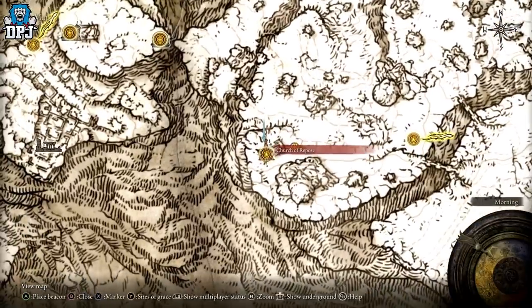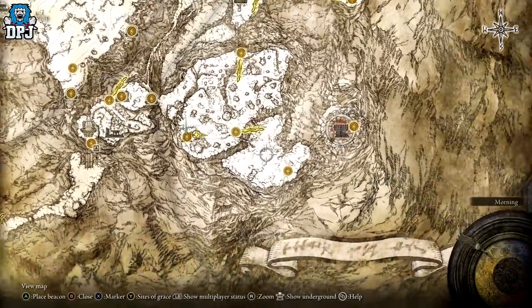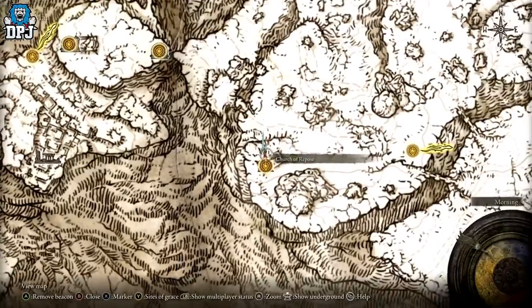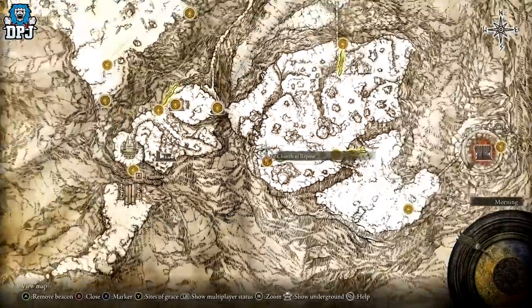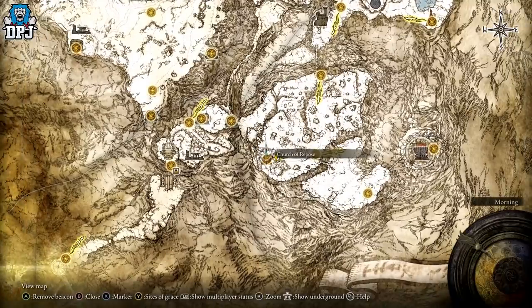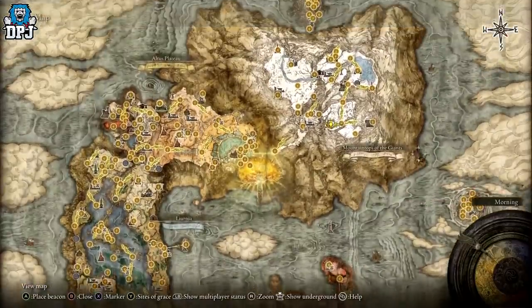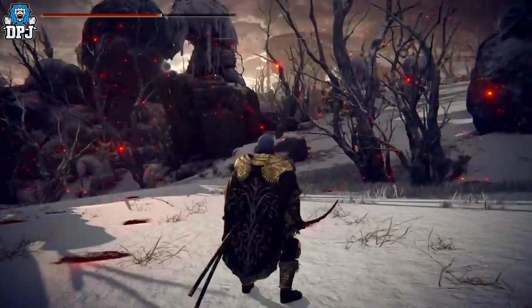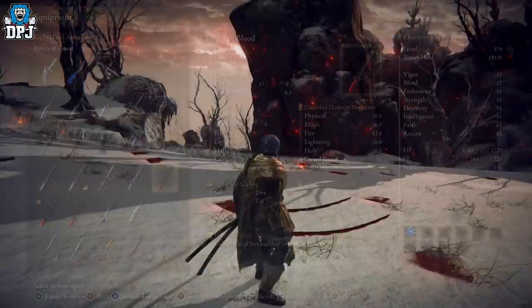The thing was, if you progressed here and defeated the Fire Giant, the actual guy called Bloody Finger Okina wouldn't spawn in for you right here at the Church of Repose. It was just a case of coming here first before progressing on. But I can confirm From Software have fixed this — you can now fight the Fire Giant, continue on, progress to the Dragon Temple, then come back to the Church of Repose and find Bloody Finger Okina.